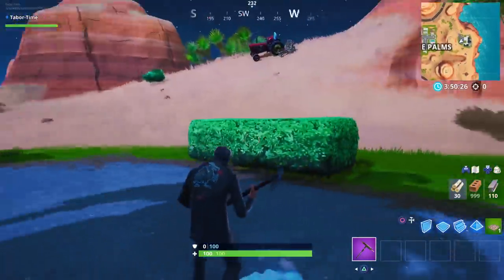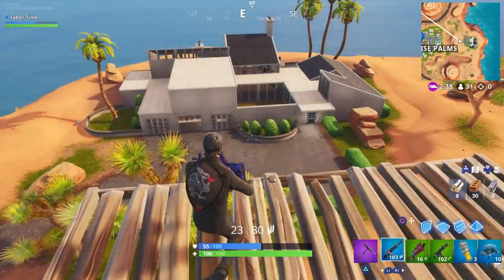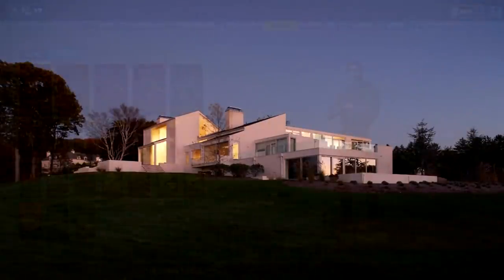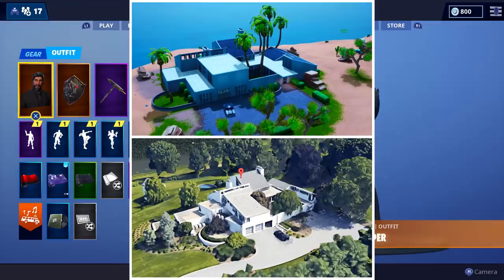Now let's do a comparison — I'll get an aerial view of the mansion and compare it to the real-life movie counterpart. Here is the aerial view of John Wick's mansion in-game. Pulling up actual in-movie screenshots, it looks pretty darn close. The movie house has rooflines that slant up where the Fortnite version doesn't, but the layout looks nearly identical. You can even see the three-car garage on the front of the real house, and that's exactly how it was in the game.